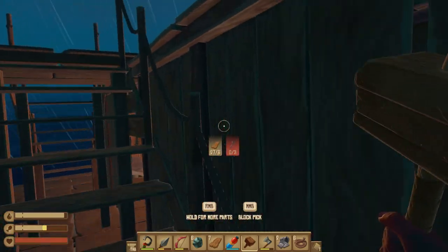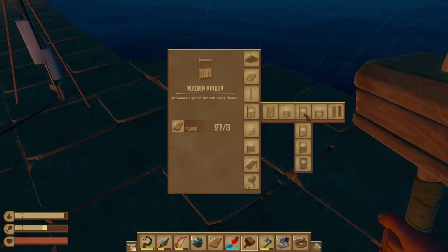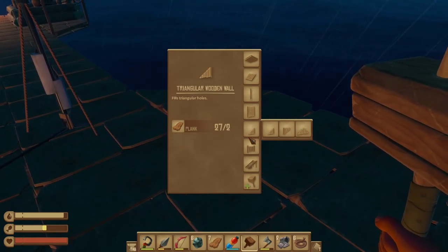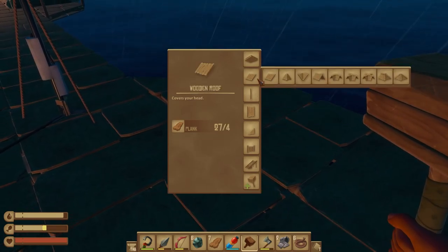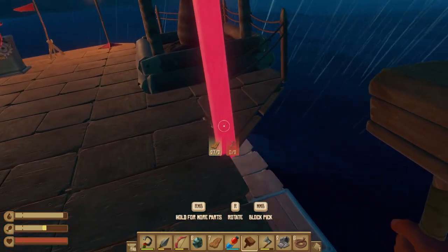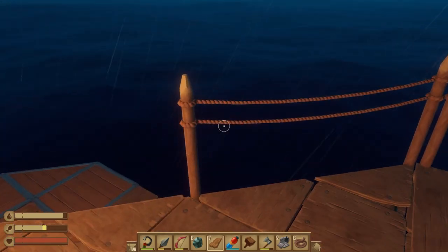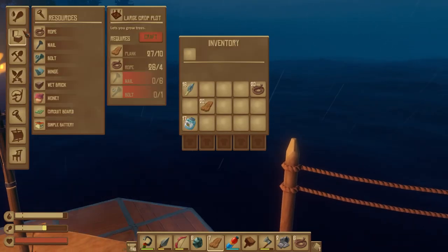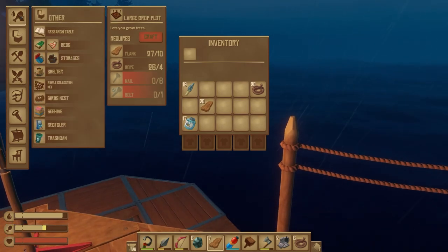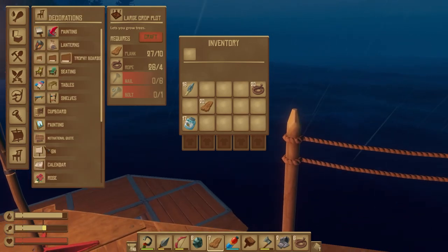I'm just preparing a little area up top. Apparently he took the bait anyway. Yeah, it just needs to be in the water for Bruce to take it. We need little rope edges — rope railings. I think that might be a decoration item or something. I'm not sure, though.